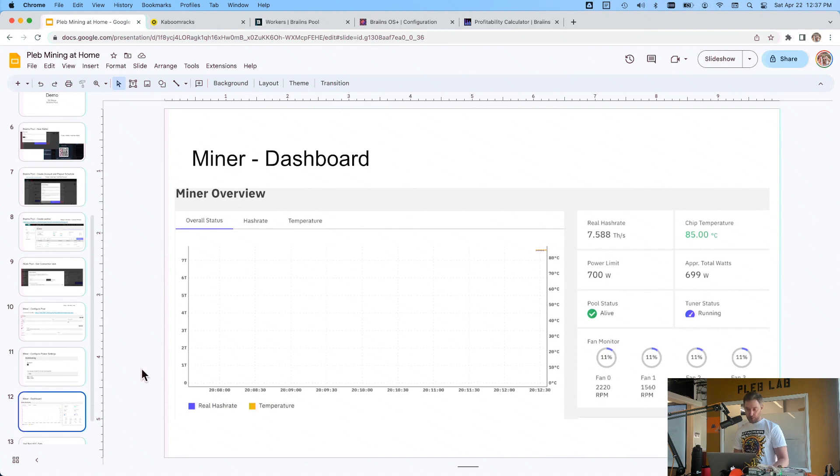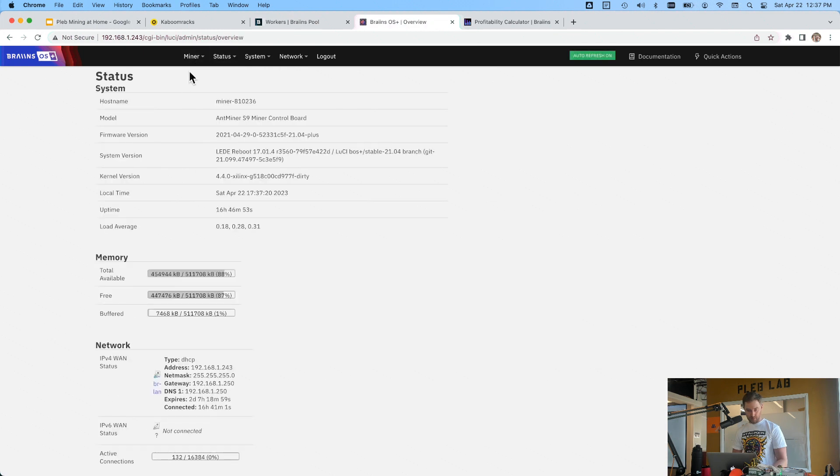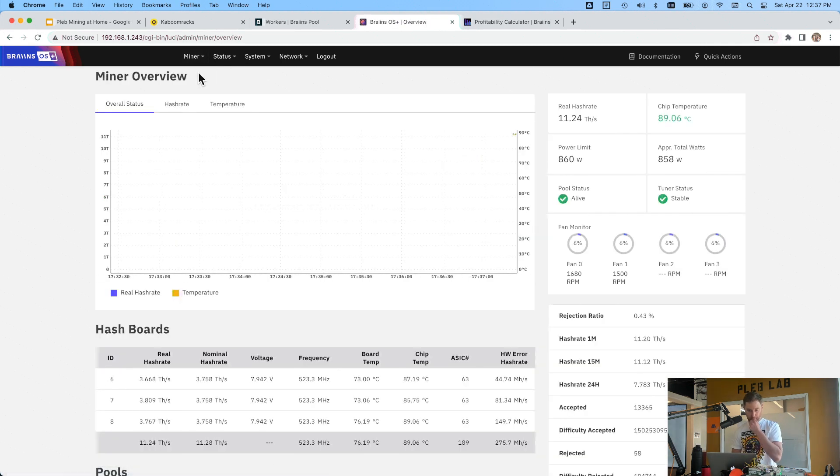Let's go over the dashboard. Go to Miner, then Overview. The most important things to check: first, that you're connected to the pool; second, that you're not running too hot — it'll turn red or alert you if so; third, that you're mining at the power level you configured, about 860 watts; and fourth, how many terahash you're actually producing. Higher hash rate means better odds of winning a block. We're running 11 terahash, which is pretty low compared to big operations, but we're pleb mining.